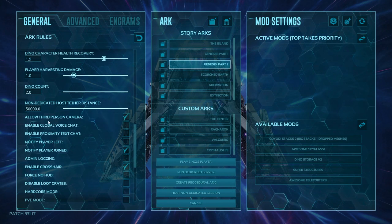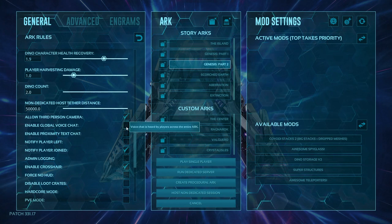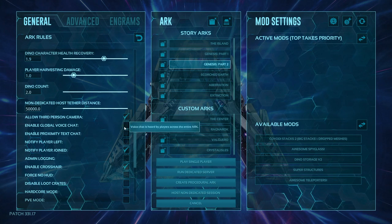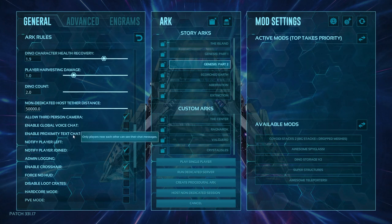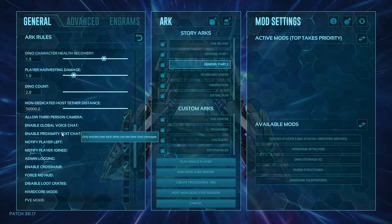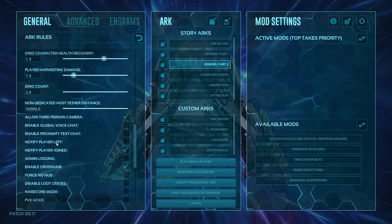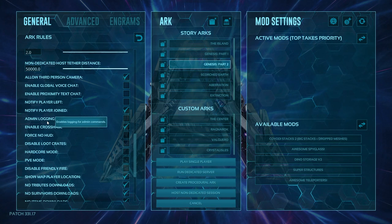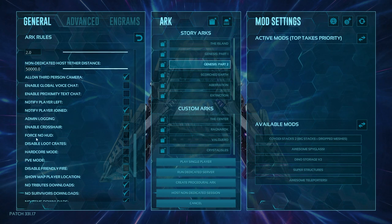The next option allows you to put third person camera on — if you have it checked, it's enabled. Enable global voice chat means everyone can hear the same voice chat throughout the entire map. Proximity text means you can only text within a certain range of each other. Leave/join notifications means when someone leaves or joins it will notify everybody. Admin logging means when someone types in a command — like cheat fly or enable cheats — it publishes to everybody as a server message.